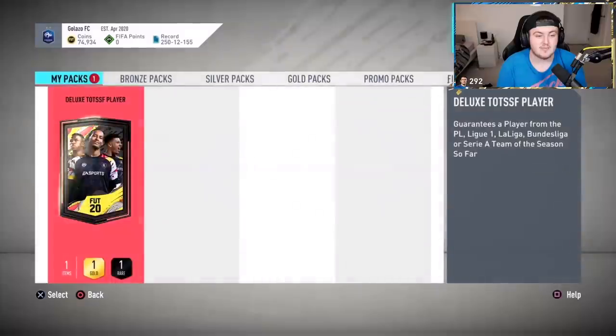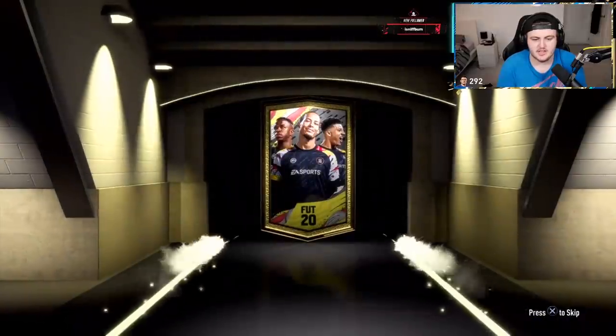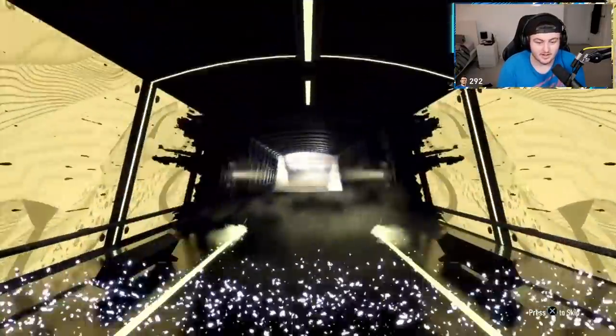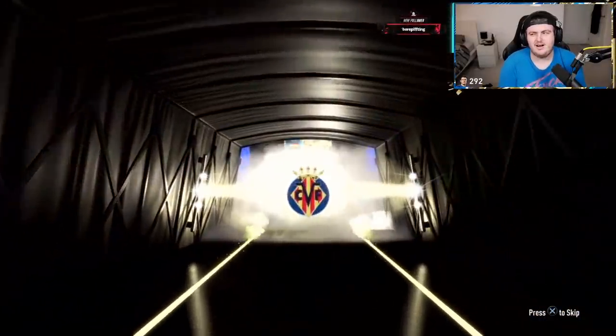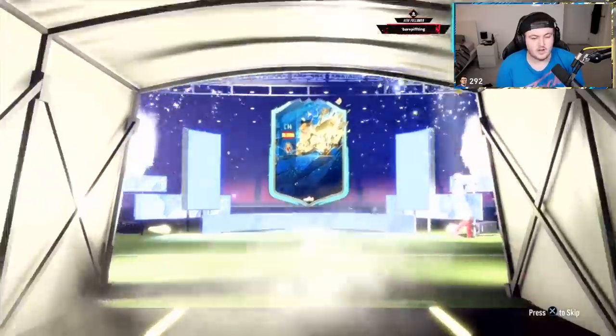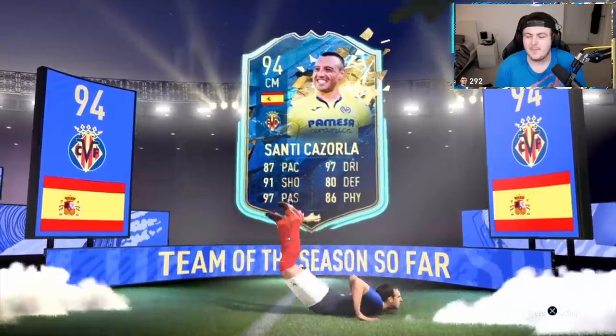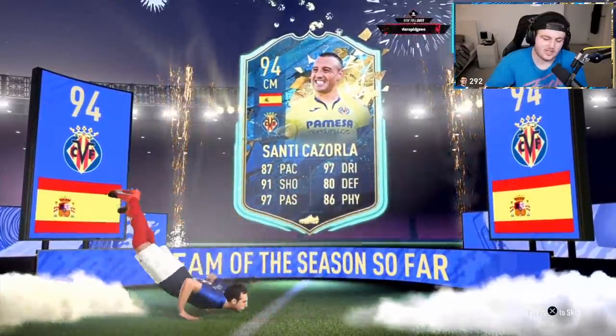Now we've got the Deluxe Team of the Season pack. Come on, show us something amazing — show us Dutch. Back-to-back Cazorlas. There are literally 100-plus players in this that you can get, and we've just hit back-to-back Cazorlas. How is that even possible, man?